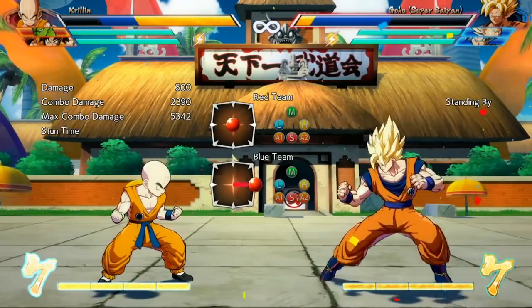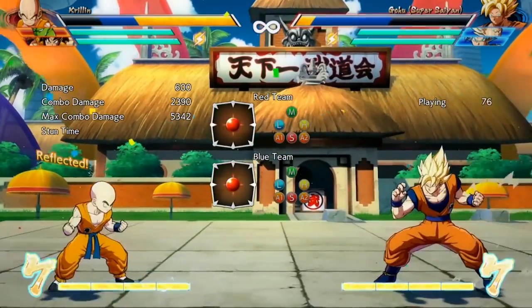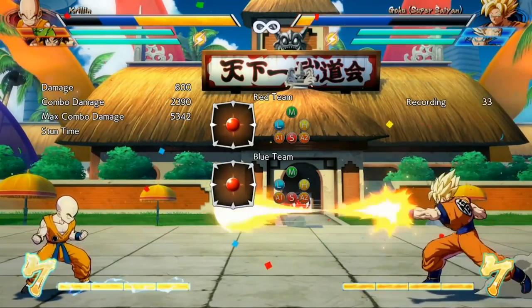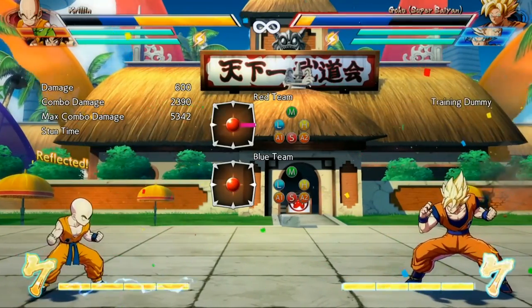Reflect and Vanishing are taught in the tutorial but it doesn't go in depth with both. Reflect can not only be used to push the opponent off you when they're attacking, but you can also reflect projectiles, ki blasts, Kamehameha, and even super Kamehameha. Reflect is way too powerful and using it properly will definitely improve your game.